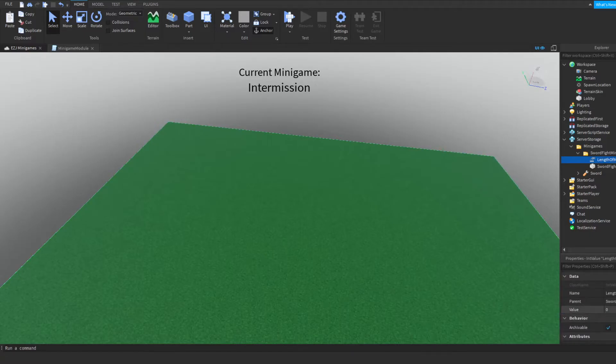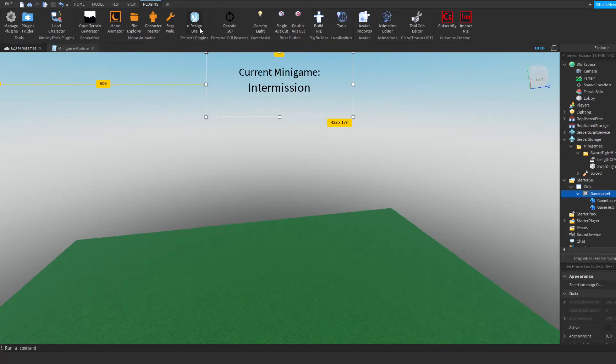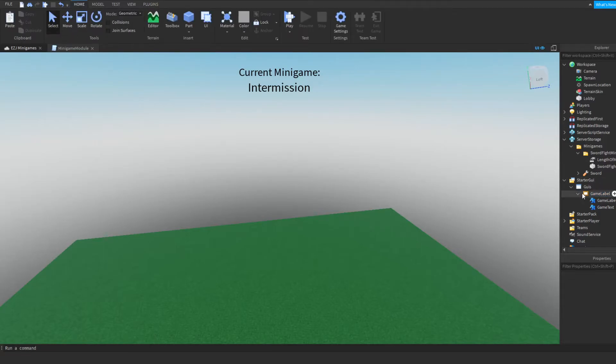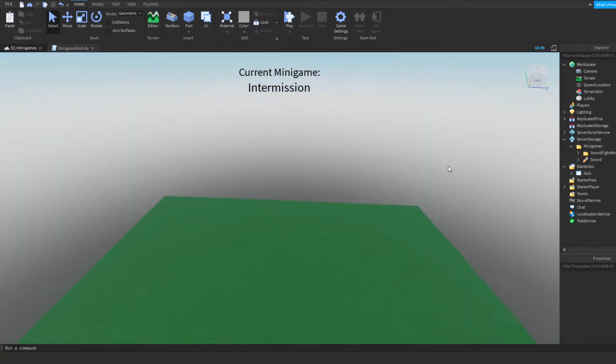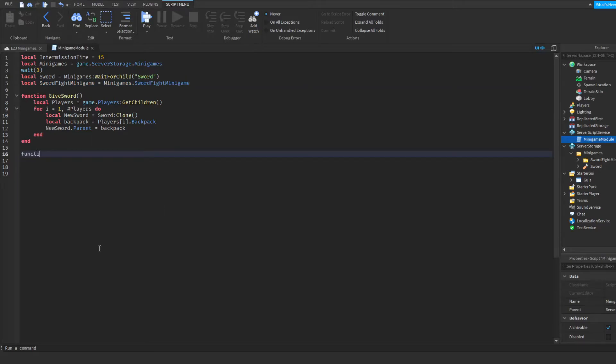For each minigame I'm gonna put in a timer. I'm gonna do an integer value and call it 'Game Time Length Of Minigame' and I'm gonna set this one to 120 seconds. So that should work — not yet, but that'll be helpful to have. That way we can just make the minigames last for that amount of time. I'm gonna put a minigame timer in. Actually, why am I focusing on GUIs right now? I need to focus on actually making the minigame.